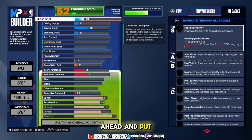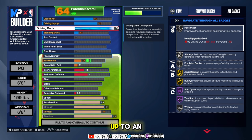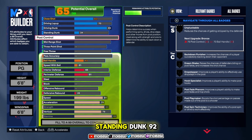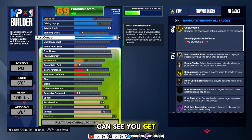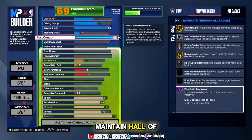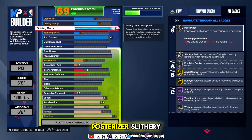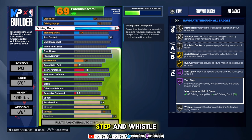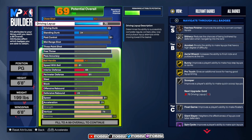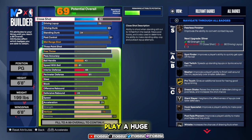For finishing: close shot up to 62, driving layup at 70, and driving dunk all the way up to 89 — that's going to unlock a lot of badges including pro contact dunks. Standing dunk at 34 and post control at 92. We get gold Unplugable, silver Drop Stepper, bronze Back Down Punisher and Dream Shake, Hook Specialist, Hall of Fame Post Spin Technician, gold Area Wizard, silver Precision Dunker, silver Posterizer, Slithery, gold Bunny, Hall of Fame Spin Cycle, Two Step, Whistle, bronze Fearless Finisher, Acrobat, Pro Touch, Scooper, Float Game, and Giant Slayer. These will all play a huge factor in this build's finishing.